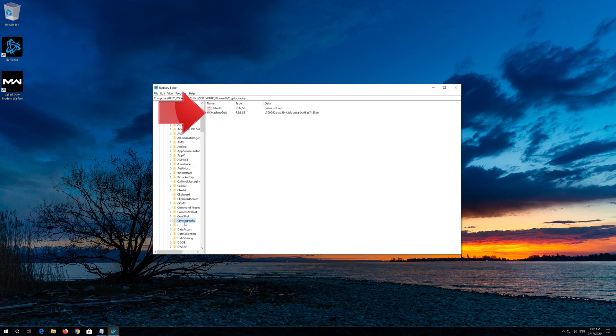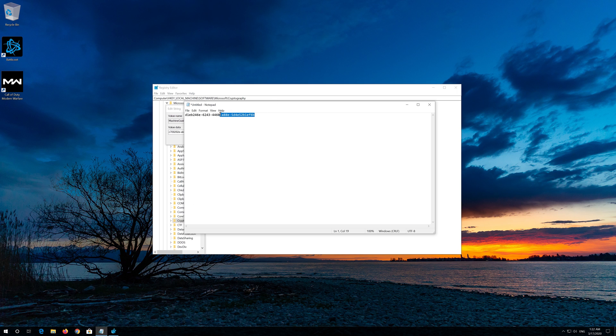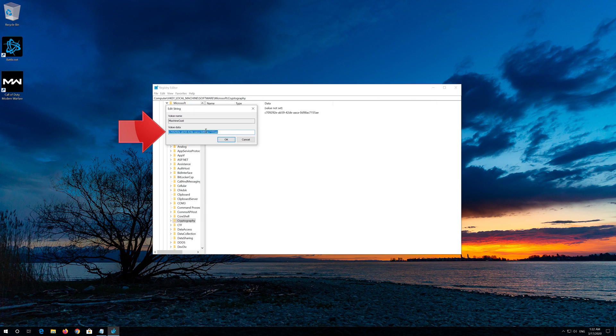Click on Cryptography. Right-click Machine GUID and select Modify. Now copy the text that you'll find in the description of this video. Replace the data and press OK. Close your Registry Editor and restart.